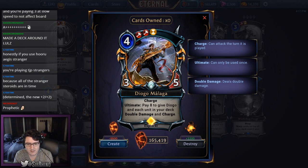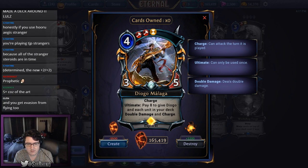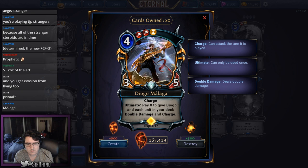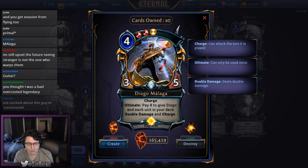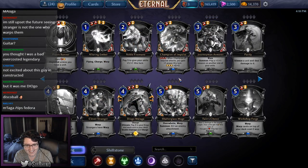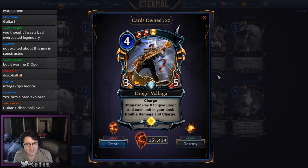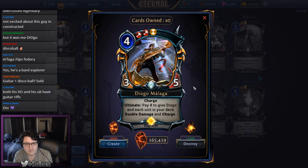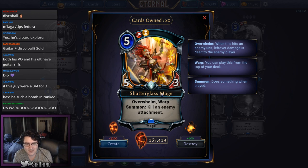Diogo Malaga is a 3/5 charge for four with fire-fire-time influence. The ultimate costs eight to give Diogo and each unit in your deck double damage and charge — if you activate that, it's hard to imagine losing. A 3/5 for four is totally fine on its own, and the ultimate is incredible gravy. You can also splash the time half. I'm giving it an A-minus.